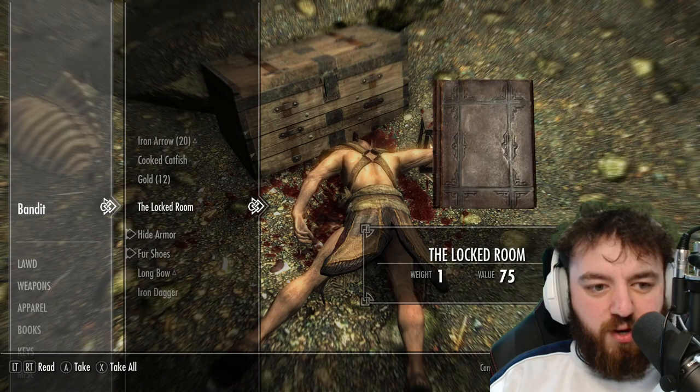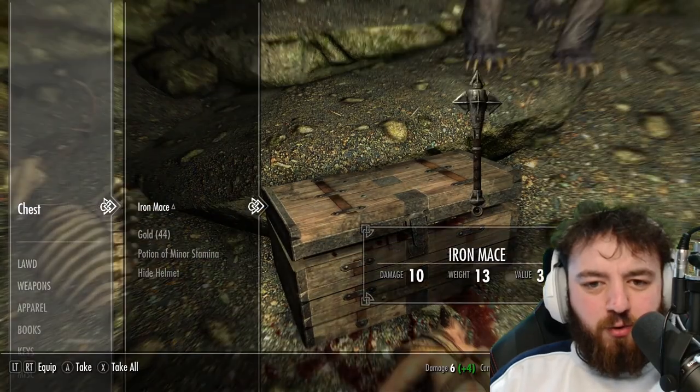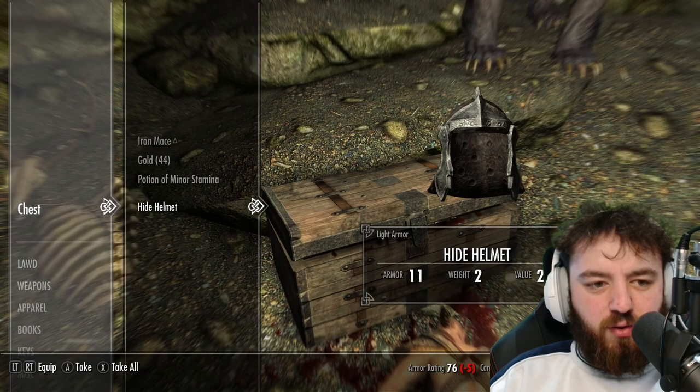Also, there'll be an item on the floor here containing the lockpicking skill book - the locked room. Handy. Open the chest and be sure to get all the goodies out of it.